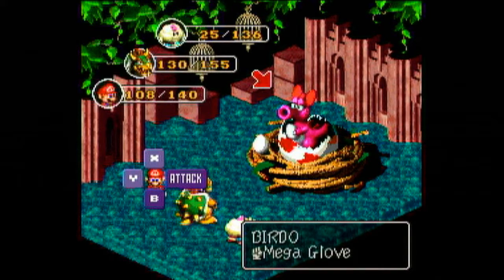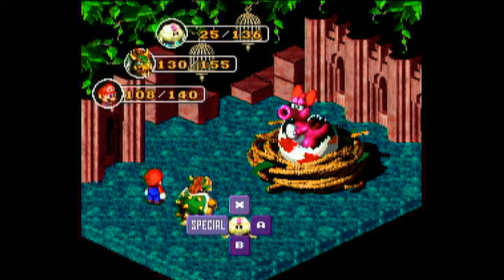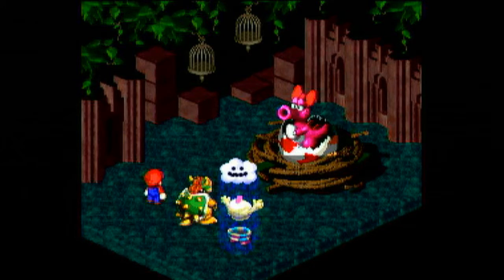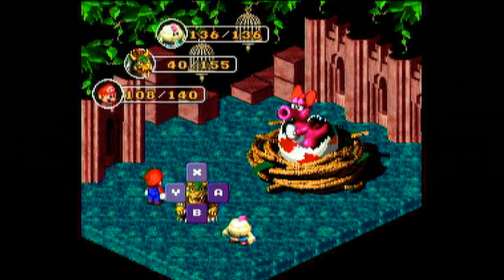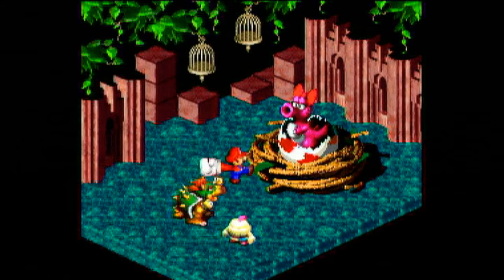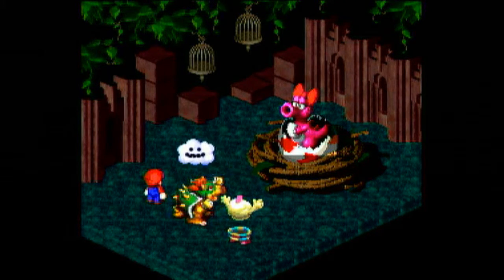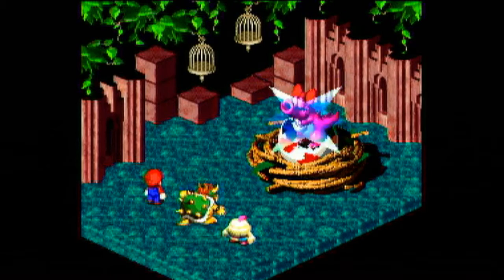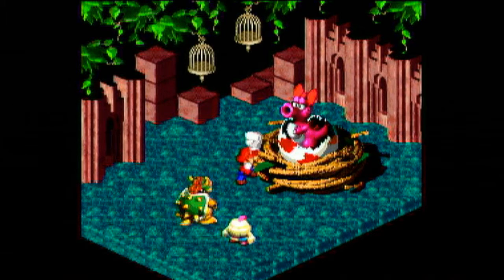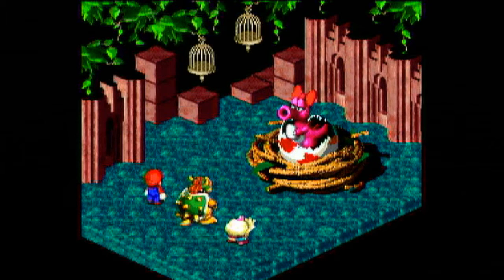Bowser of course does significant damage as it is — we're going to hit that Eggbert and blow it up right in her face for a good 80 damage. Going to heal up Mallow because we don't want him to die. If you've been noticing throughout this episode, the Troopa Pin has been allowing Bowser to stay absolutely ahead of the game — he's usually attacking first in every battle because the Troopa Pin raises your speed by 20, which I think is how much the Feather raises your speed by. With the offense up, it keeps Bowser a lot more relevant than he usually is around this point in the game.